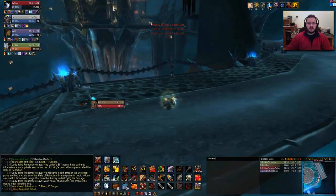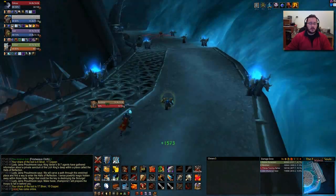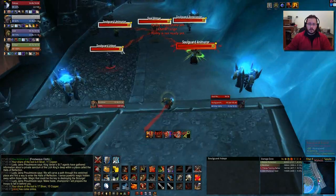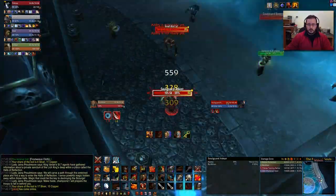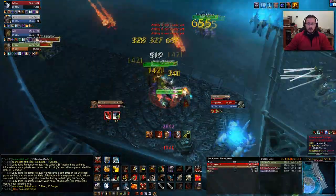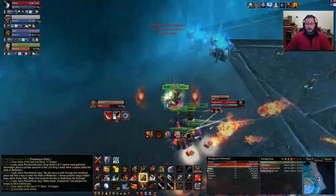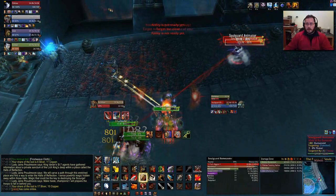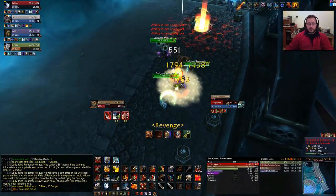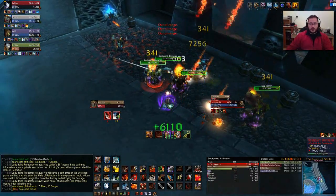Did they reduce the trash in this instance? Yeah, they did - there used to be a pack in here somewhere. It's even easier than before. So basically what I did there was charge one, intercept the other, and then immediately use Rend Wind so I could get Rend on everyone here. Spell reflect, interrupt one spell, and charge the guy in the back. It's a bit messy, but you don't have to be too precise with this trash. It's always tricky when you get caster trash.